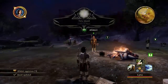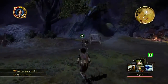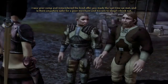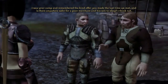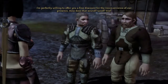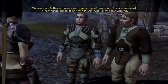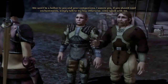As I've said, I want to do these two things here. So let's talk to these folks first. It's good to see you, my timely rescuer! Bodahn Feddic at your service once again. I saw your camp and remembered the kind offer you made. Is there anywhere safer for a poor merchant and his son to sleep? I'm perfectly willing to offer you a fine discount for the inconvenience of our presence. You're free to stay, just mind yourselves. Wonderful! Thank the kind lady, won't you boy. We won't be a bother — if you need enchantments simply talk to my boy, otherwise come speak with me.